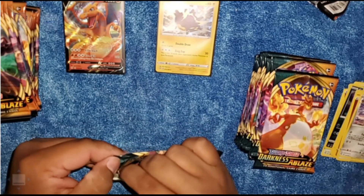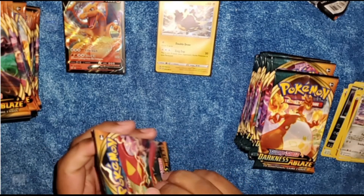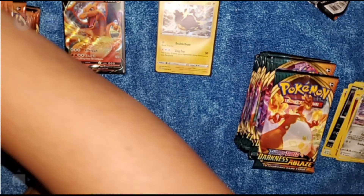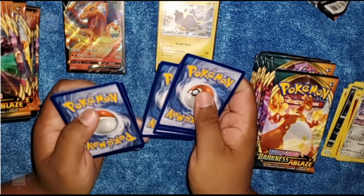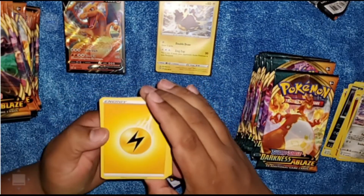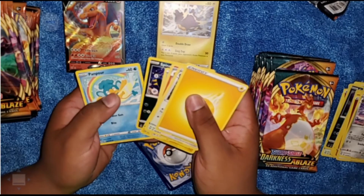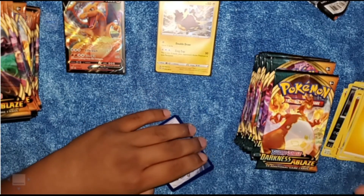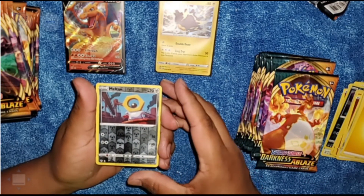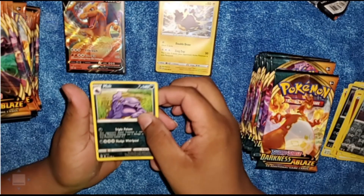Let's move on to our next pack. We're still looking for that other Charizard V card and hopefully we get lucky today. Like I've been saying, I'm gonna skip straight to our rares and flash the cards first, that way you guys are able to see what we get. So we have a Reverse Holo Meltan, followed by a Muk as our rare card.